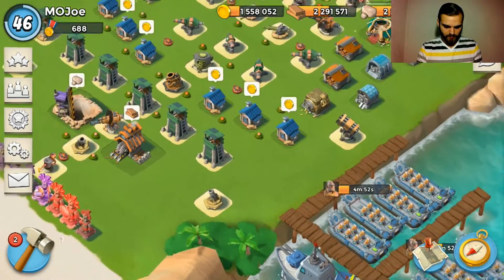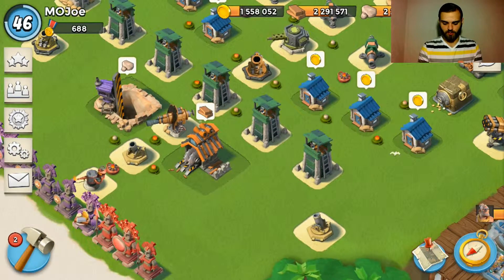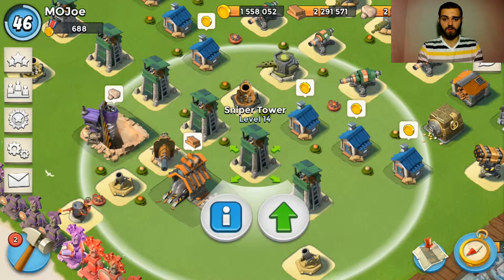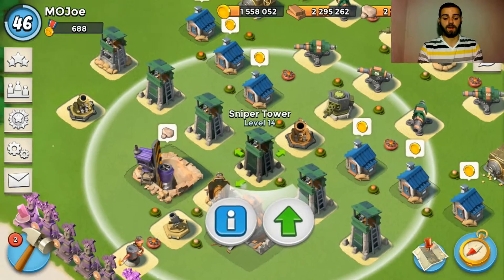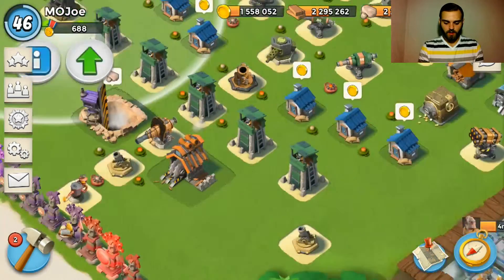Quick calibration test — sniper towers from the bottom right moving up to the top left.